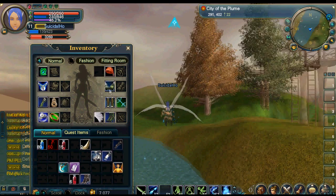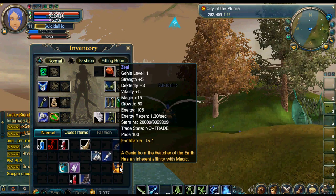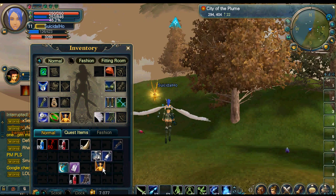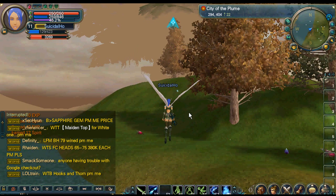There's my inventory for this account. That's some kind of fairy thing that I got at random — I have no idea how I got it, but that's basically my inventory.